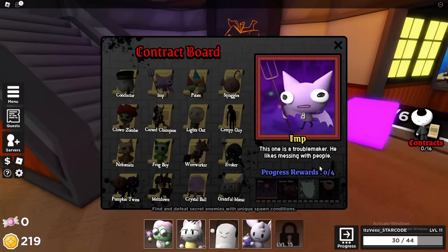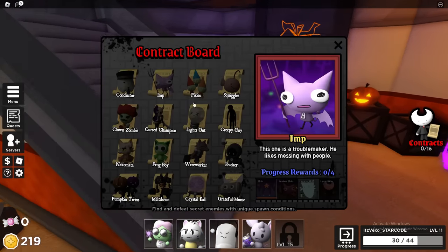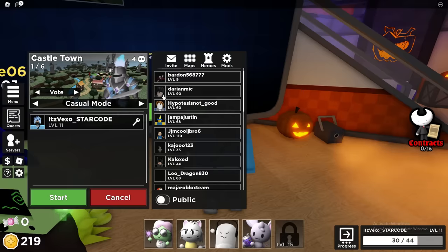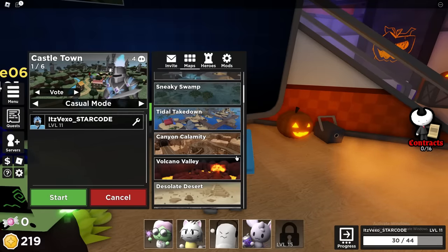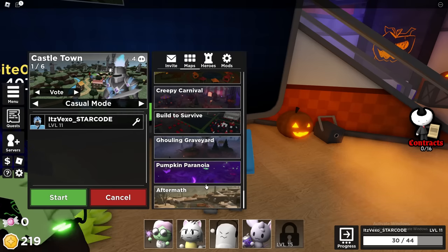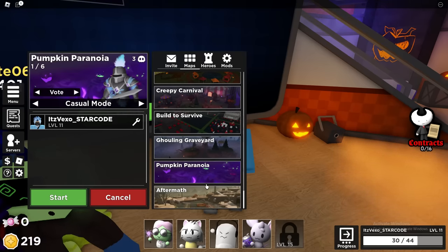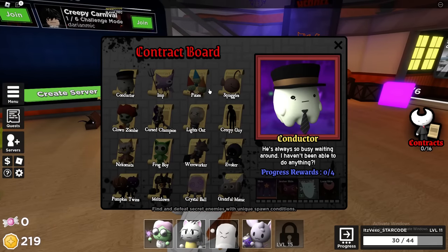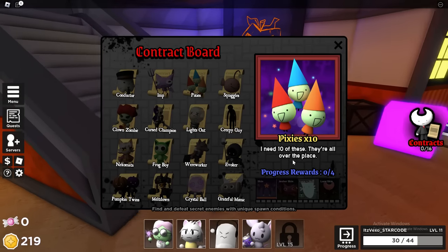For the next one, it says 'this one is a troublemaker, he likes messing with people.' This is actually going to be one of the new Halloween maps. If you want to play one of the new Halloween maps, just go to the map list and scroll all the way down until you see it. It's going to be Pumpkin Paranoia — play that map until you get that contract.